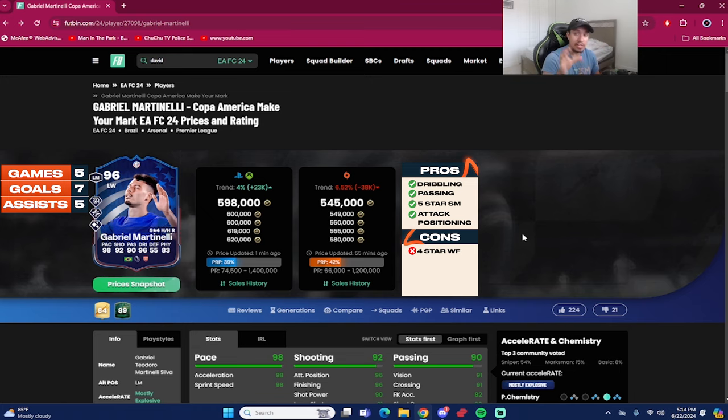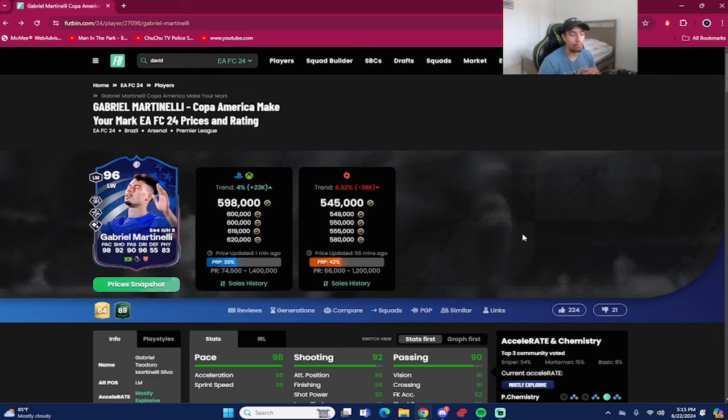For under a million coins and what he offers — plus potential as a 97 or 98 rated card if Brazil advance in Copa America — I think it's a good purchase. He's very solid, not yet on the level of a Dembele or Dino season card right now, but for under a million coins he's excellent. He gets a thumbs up and a rating of 9 out of 10. I actually enjoyed this card — at first it looked suspect, but the playmaking, creativity, and passing are absolutely exceptional. The next video will cover Copa America Make Your Mark Jonathan David — enable notifications, and until next time, it's been your boy Dan FIFA. Bye bye.